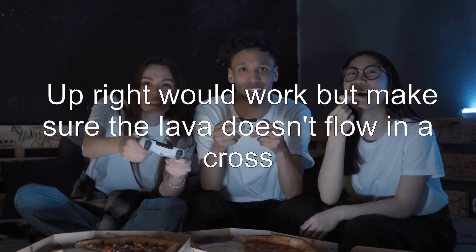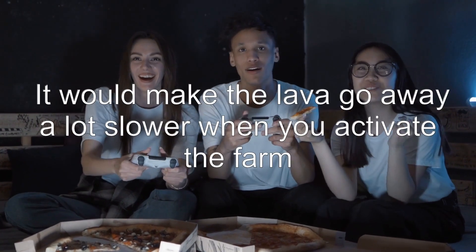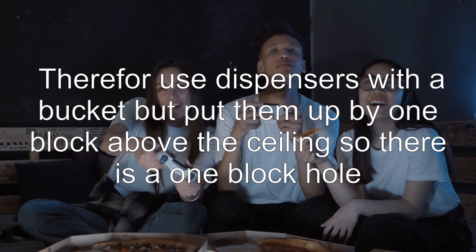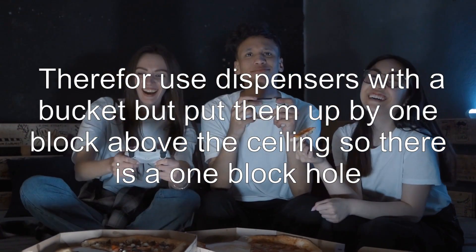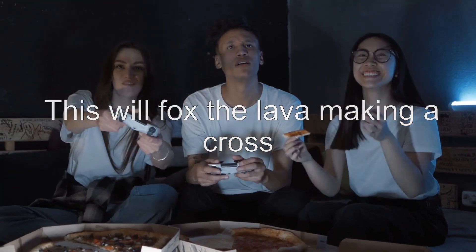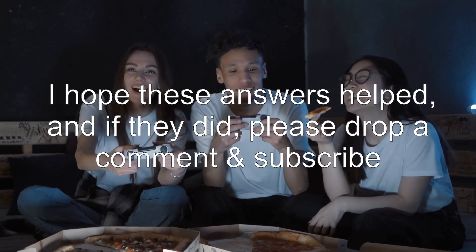Answer 3: The upper right would work, but make sure the lava doesn't flow across — it would make the lava go away a lot slower when you activate the farm. Therefore, use dispensers with a bucket but put them up one block above the ceiling so there is a one-block hole. This will stop the lava from flowing across. I hope these answers helped, and if they did, please drop a comment and subscribe.